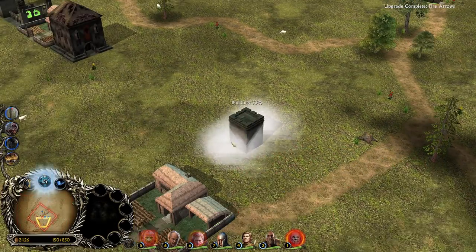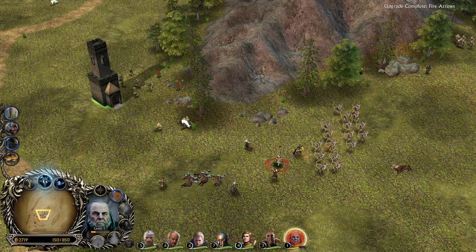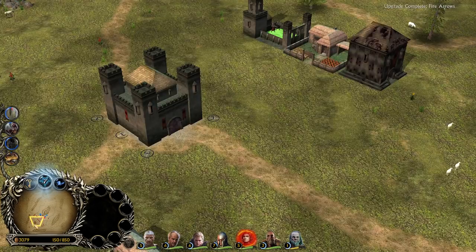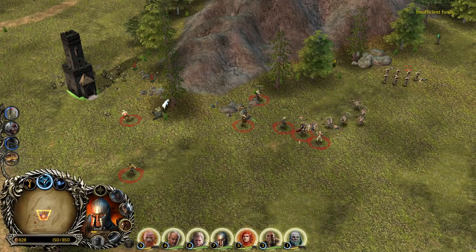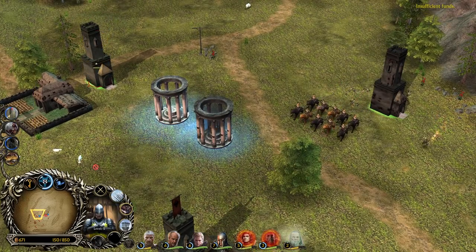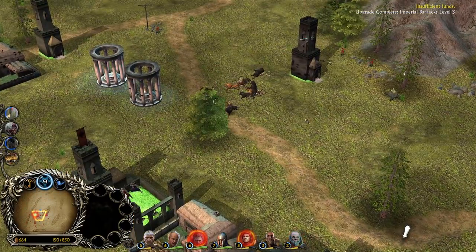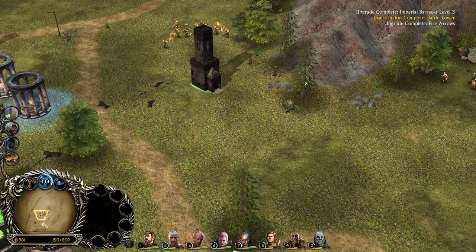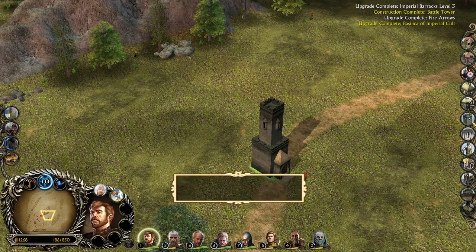Now all the heroes — we were counting them before, so don't need to do that again. We need to build a tower here to protect the farms. Let's use the Rune Prison — they are frozen. In Rise of the Witch King, the max level for units is level 5, while the max level for heroes is always level 10. But in Battle for Middle-earth 1 or 2, you can also level up your normal units till level 10, which I personally like way more.